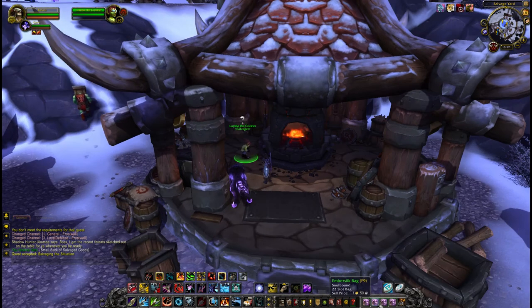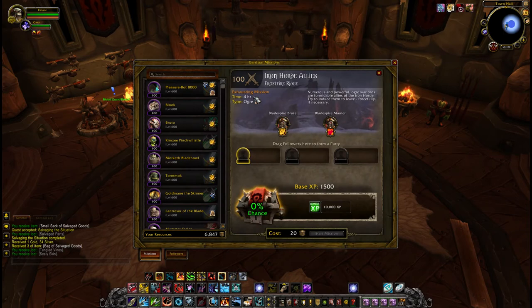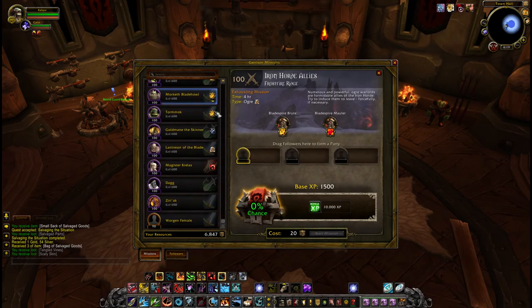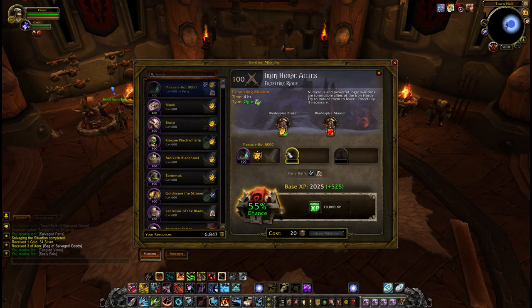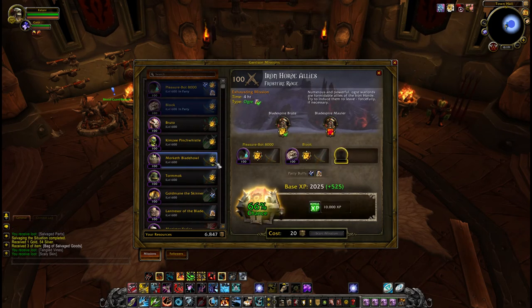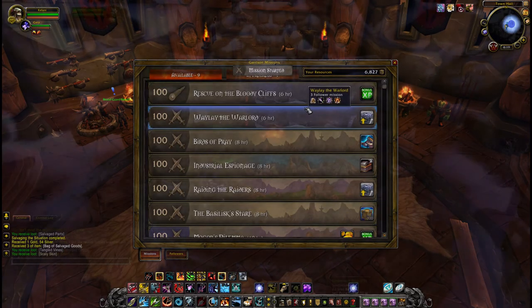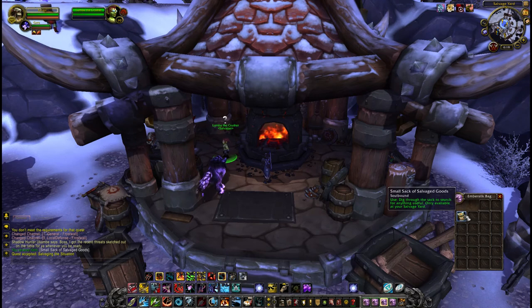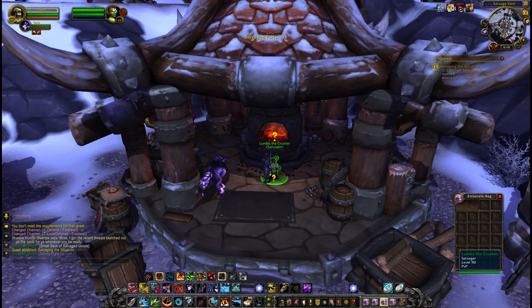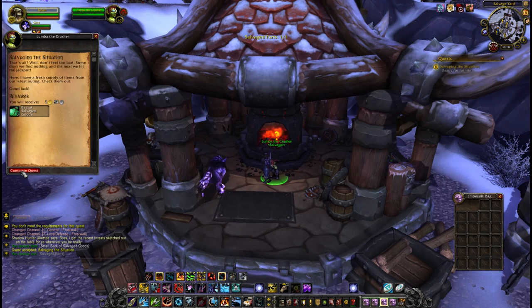It's strange, it really is. So let's have a look at what the salvage yard actually does. If you have a salvage yard built and you send your followers out on missions, they have a chance to bring back salvage. That salvage can contain a variety of materials, including crafting materials, which could save you a few gold. It's potentially worth building if you're having troubles keeping up your crafting materials. It's a wide variety, so it's kind of pot luck to get something that's actually useful for you.